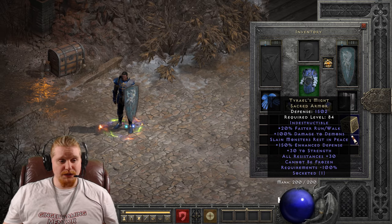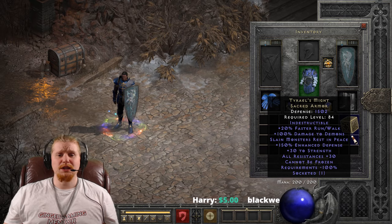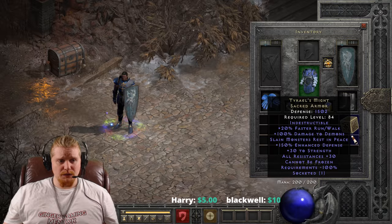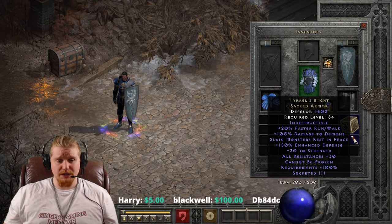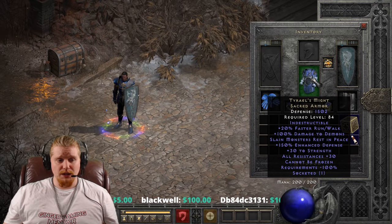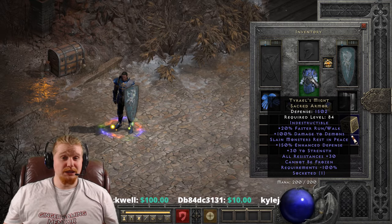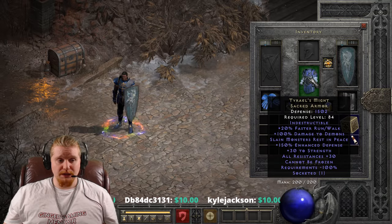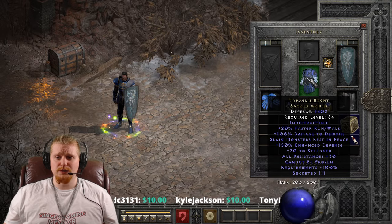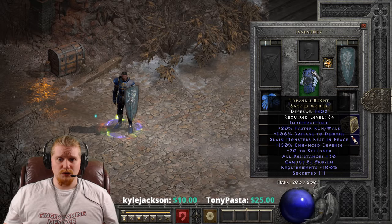Tyrael's Might does have some very interesting effects, and it is a sacred armor. Sacred armor normally has a strength requirement of 232. However, Tyrael's Might has a modifier on it that removes all requirements by 100%, which is pretty amazing. So think about it like this — Tyrael's Might can be used by literally anybody. If you were to go with a very low strength build, Tyrael's Might could be the armor you might choose. It really only has a place in a very extremely low strength build.